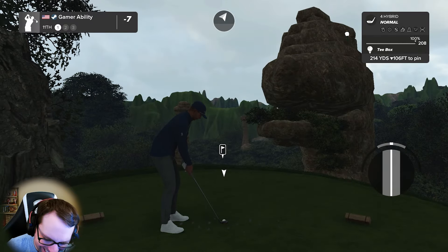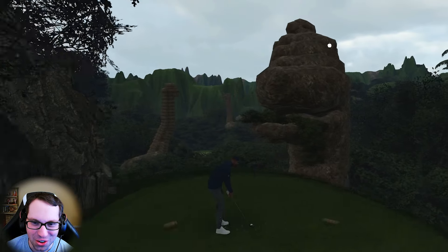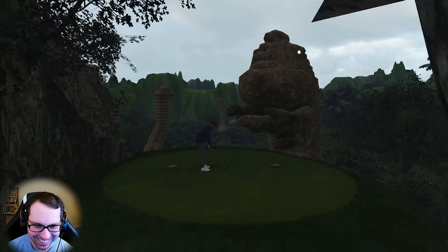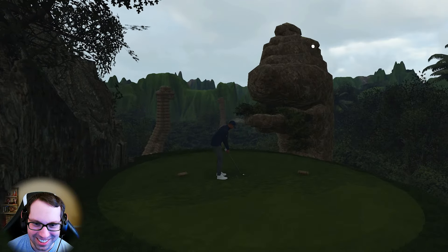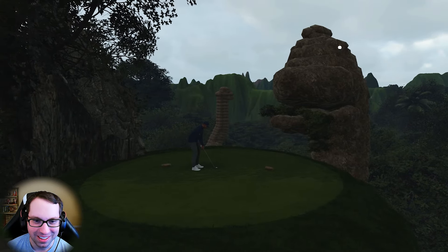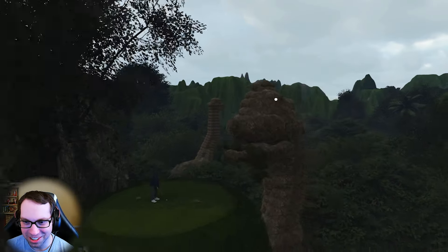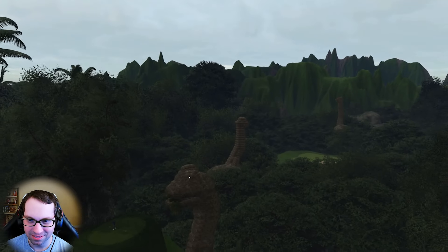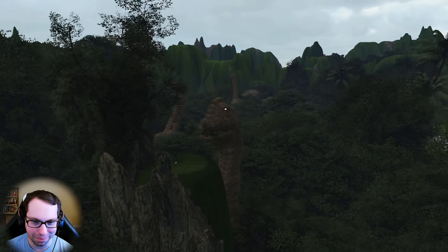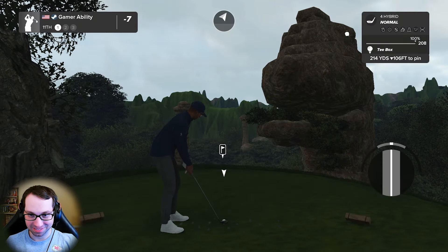And then here we go — look at that. That is so cool. Oh my goodness YouTube, like what in the world — the creativity here is on another level. I mean I don't even know what to say, that's insane. 214 yards downhill 106 feet — I don't even know what club to hit. I'm gonna go five iron, loft and spin.